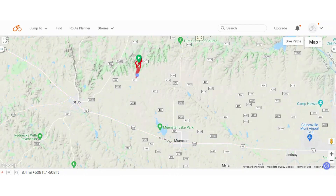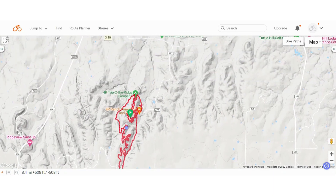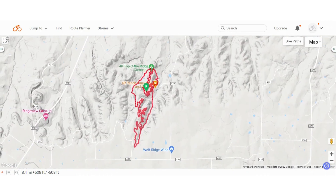We throw some terrain into it and you can see the property itself is right on this ridge area. Up here is the top, and this is where you see all the wind turbines, and then all of this terrain on the edge going down into the various valleys. This trail itself encompasses what they call two valleys on their property — there are three, but this particular trail utilizes just two of them.